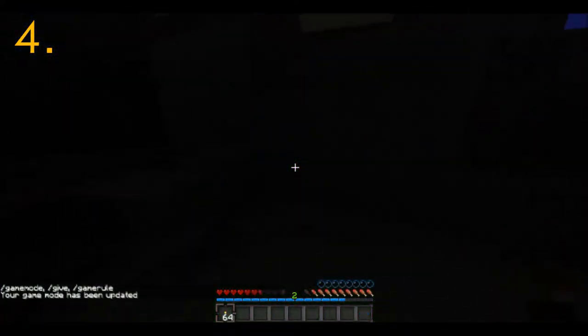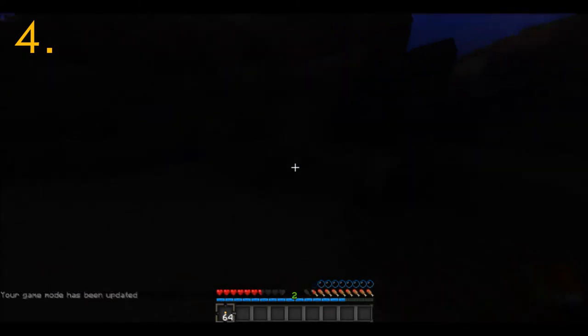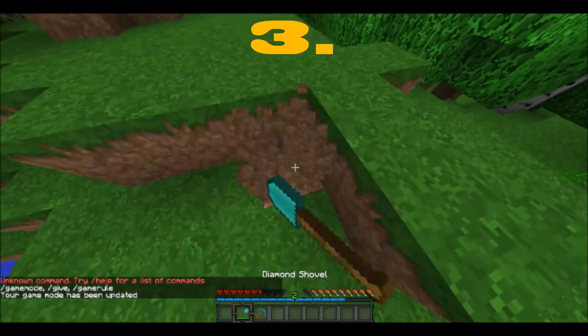Coming in at number 4 is the torch life hack, where if you place a torch when you're underwater, you get all your bubbles back — a little health back. It's a really nice little trick. A lot of you probably know it.